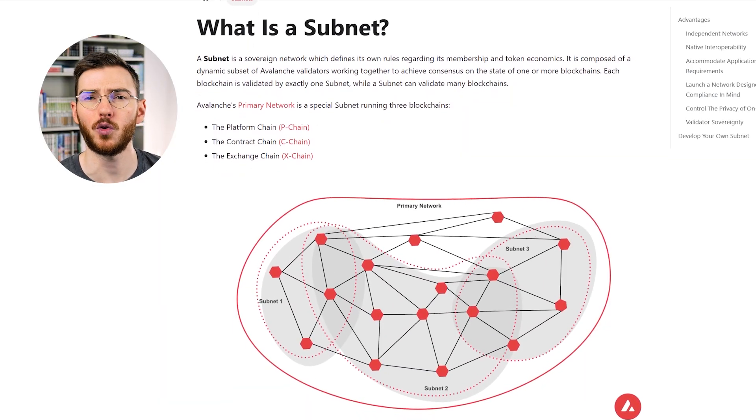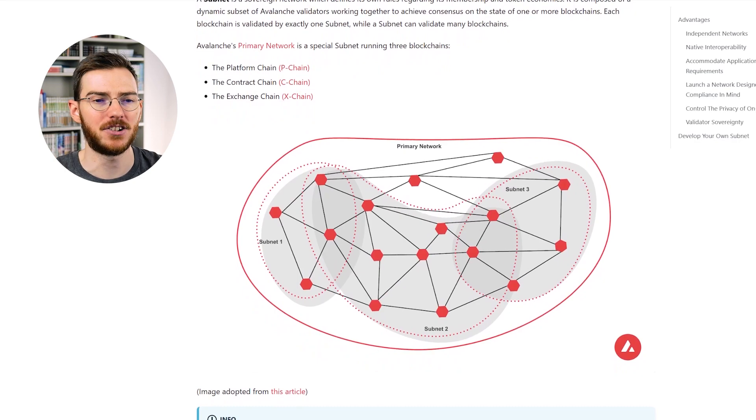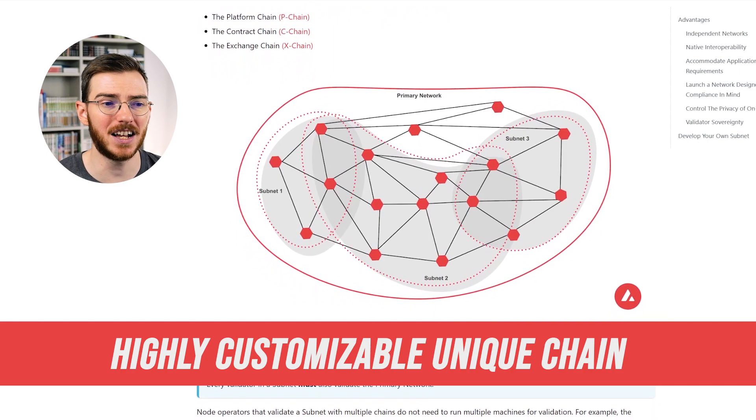The other chain I want to mention is AVAX. AVAX is an interesting one because it allows you to create AVAX subnets, which are basically composed of dynamic subsets of the Avalanche validators. Essentially it's like having your own unique gaming chain because it is highly customizable, and we see games choosing this when they want to do something very specific that they can't do on one of the other chains. The main issue is that it's expensive and time consuming to set up. We're already seeing a few projects abandon this because of the cost, but there are games specifically choosing to stick with it because they want to do some really cool implementations.